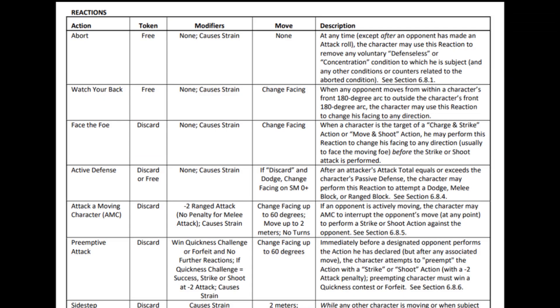Every action and reaction has a token cost, which is either discard, free, or discard or free. If the token cost of an action or reaction is discard, a character may only perform the action or reaction if he is able to discard a ready token or a motivation token. Thus, if a character has no token left for the combat round, he cannot perform that action or reaction.